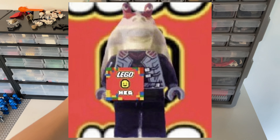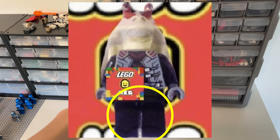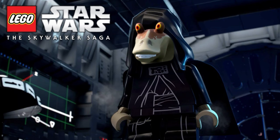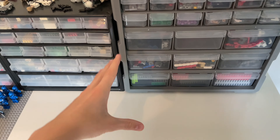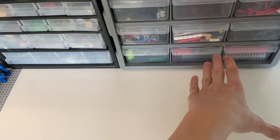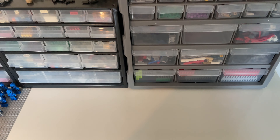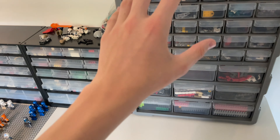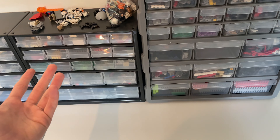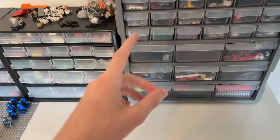Kind of boring for the Darth Jar Jar to just have black legs. And I looked at it again — it doesn't really look like he can have a hood on, which is a little sad. Anyway, I just wanted to tell you guys about the leaks. We actually get a Darth Jar Jar and an evil C-3PO — it's just very crazy. I think both of these minifigures are going to come in the Black Millennium Falcon that is coming summer, August, I think. I'm not really sure.